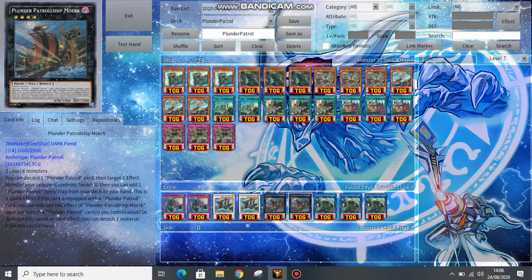If you hard summon Mork — which you don't do too often in this deck, sometimes you do — if a Plunder Patrol card would be destroyed, you can just detach one material from it instead. So it's kind of like a Dingirsu.